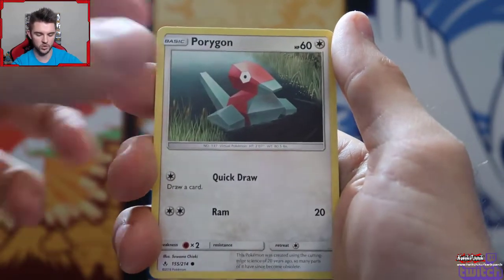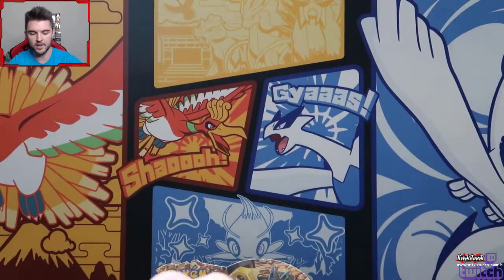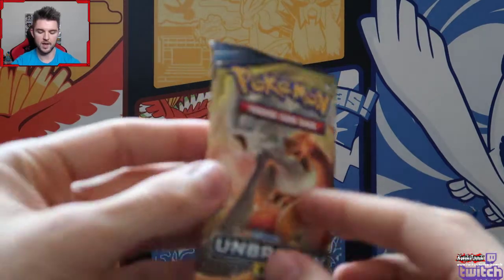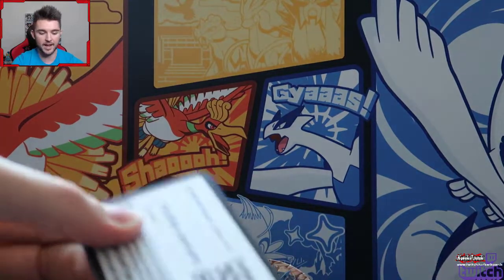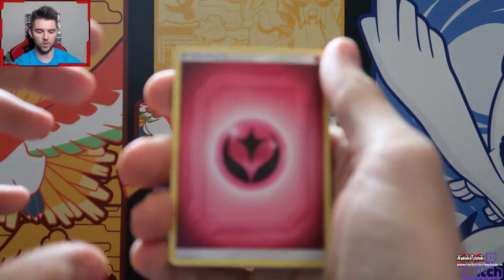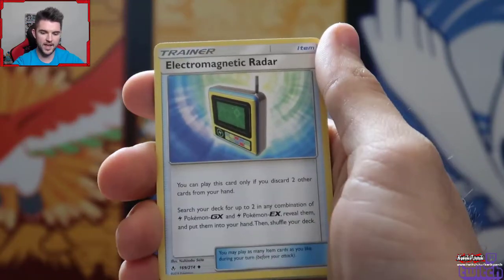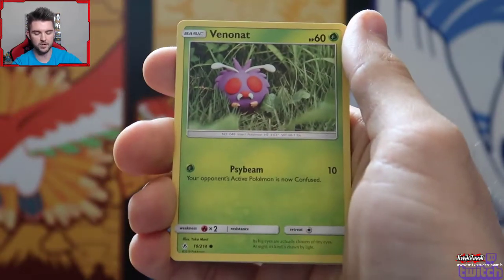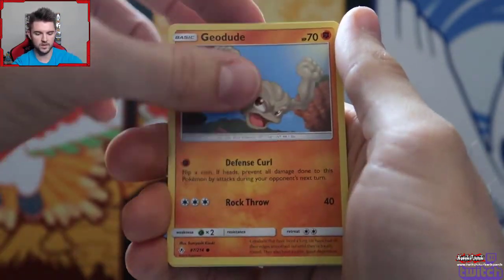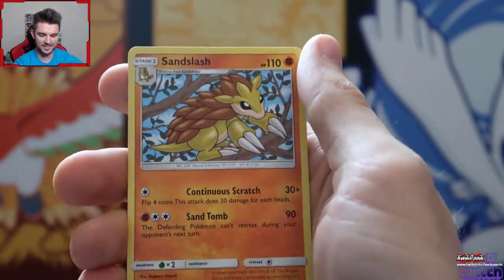We got a super kawaii Geodude, a Porygon, and a Kingler. Poor Kingler - in Gen 1 he had really high physical attack but there was a physical-special split, and all water type moves were special, so he didn't get any same-type attack bonus for his moves. We got a Fairy Energy, a Chatot, a Magius Reverse, and the rare is a Sandslash. I actually really like that Sandslash.